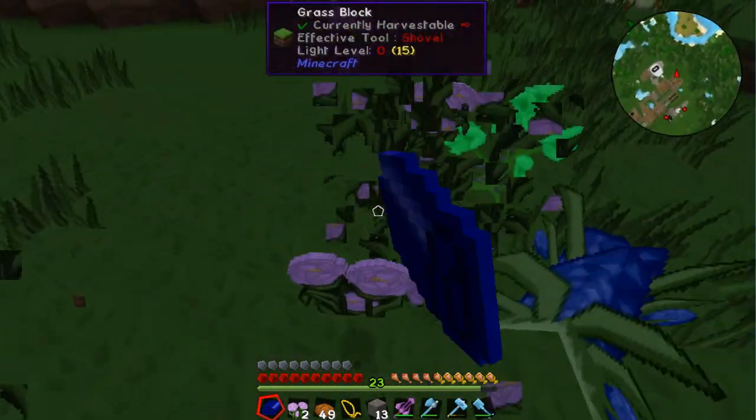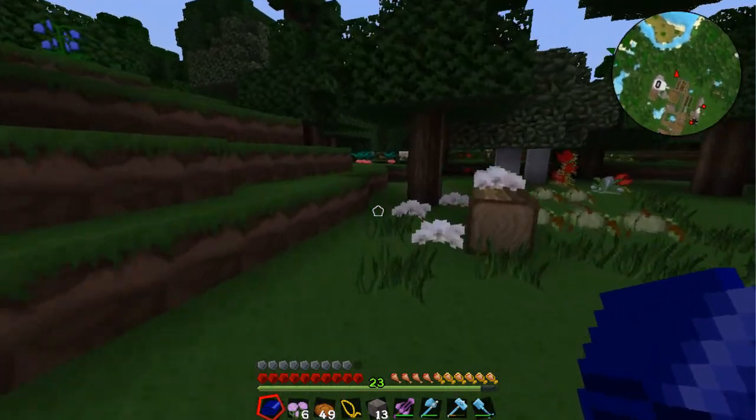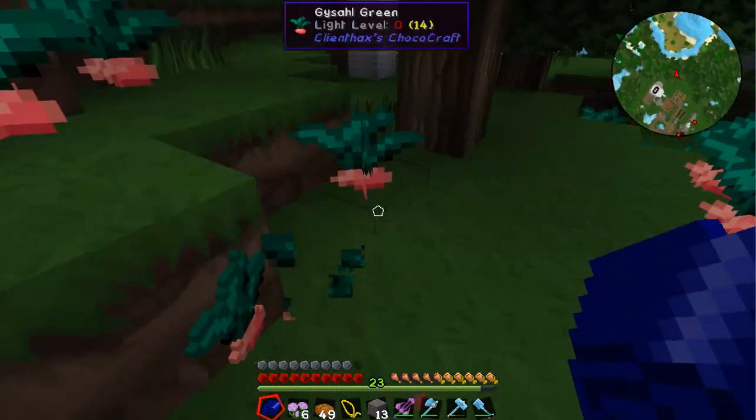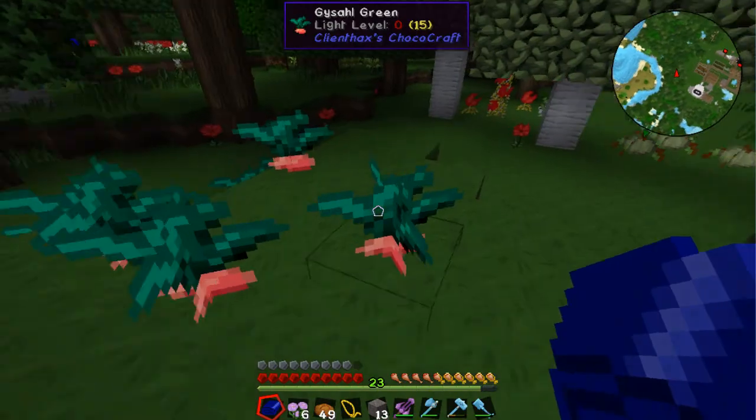Let's break these roses — we'll use those for decorations eventually. Oh, I thought there was a chocobo over here — there's so many gaisala seeds though! Anyway, I'll tear these down and then we'll build ourselves a chocobo farm.